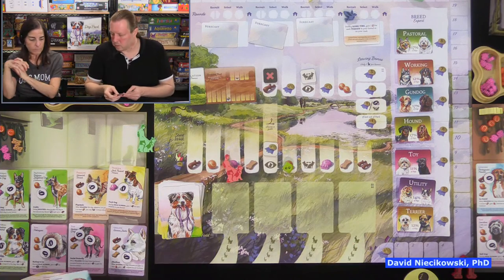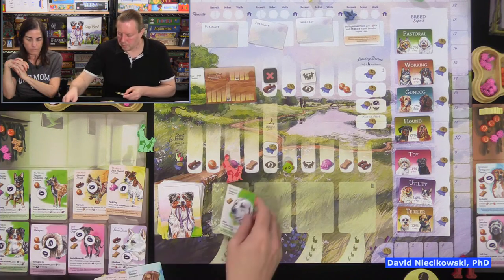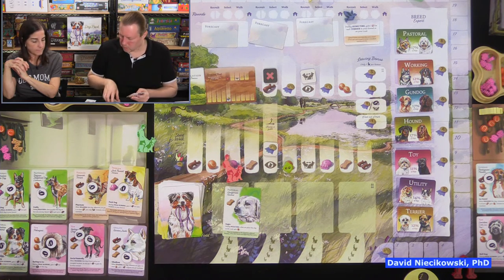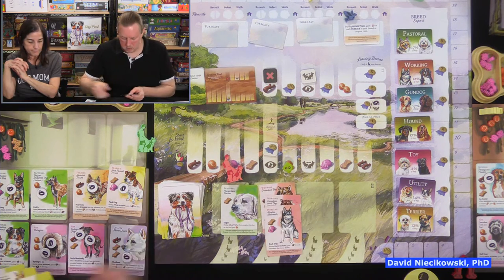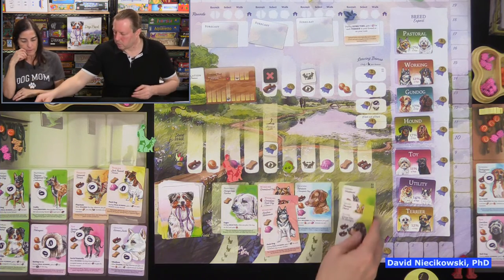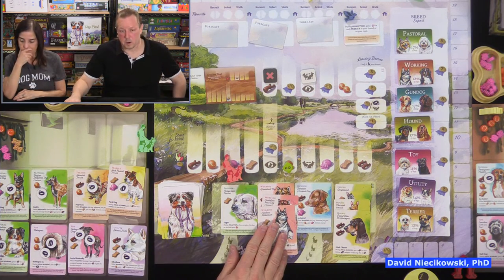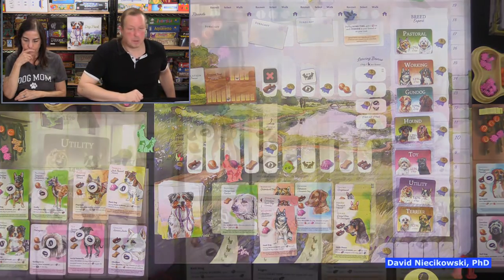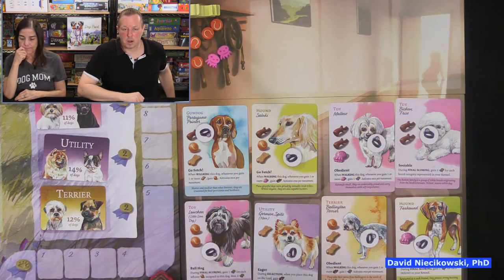Now let's look at what the auto walker has. It has one pastoral, three working dogs, one gun dog, and three hounds. We compare those against our kennels.